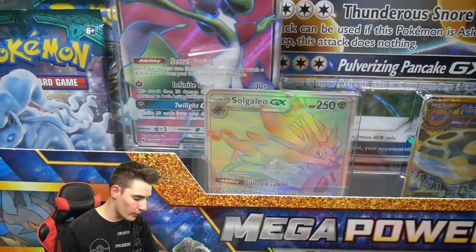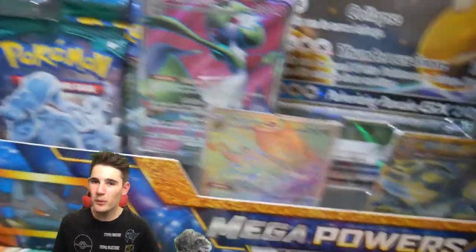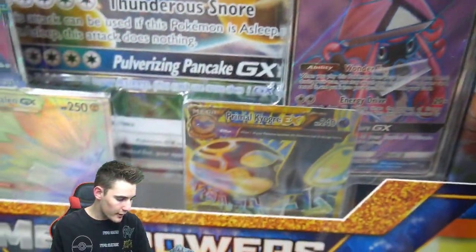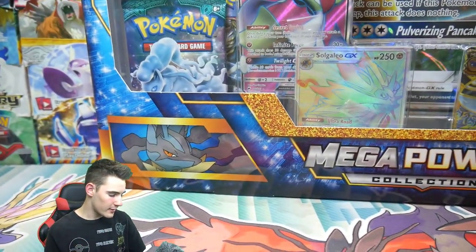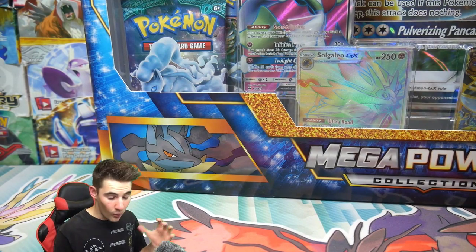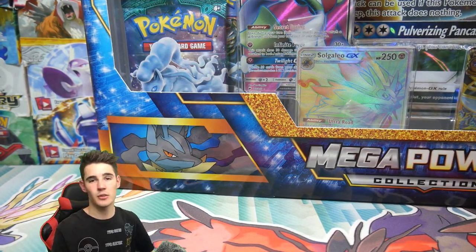We have the Solgaleo GX that we did pull the other day — that was epic, if you guys want to see that I'll link it in the description below. We have the Tapu Lele GX, and then we have the promo Kyogre EX full art. That card, oh my god, that card has one hell of a story.